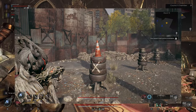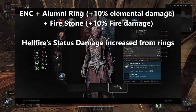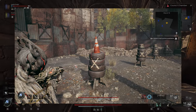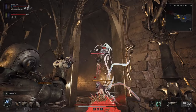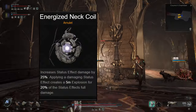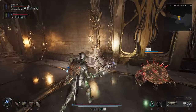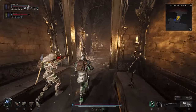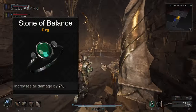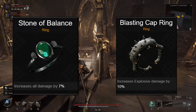Something to note: in my testing, I've observed that buffs that increase elemental or status damage don't actually improve the explosion damage from Energize Neck Coil. My math tells me that the explosion damage is calculated based on the base status damage of the source, and that means the status damage buff from Energize Neck Coil doesn't work on itself either. I'm not sure if this is intended or a bug. What does work to increase the damage of the explosion are buffs that apply to all damage, so rings like Stone of Balance and the Blasting Cap Ring, which directly increases explosion damage, help too.